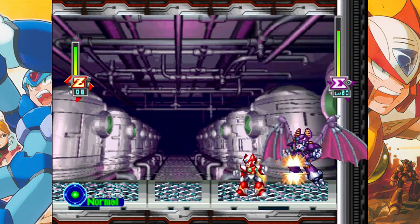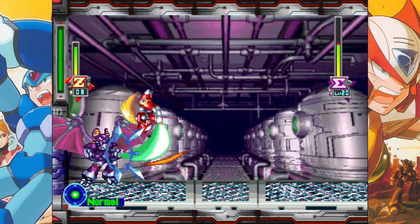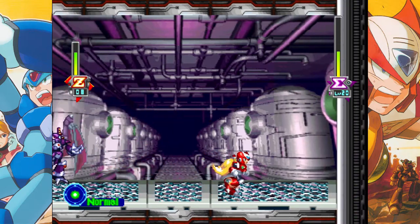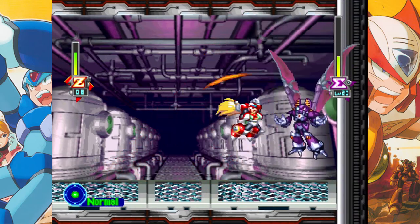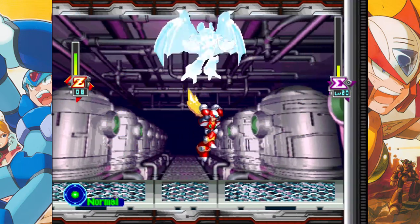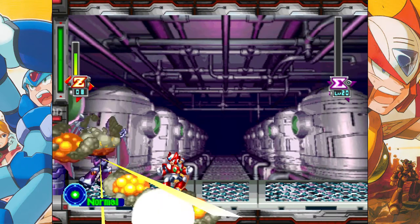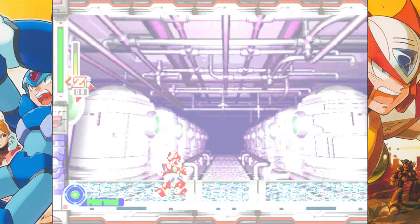Dark Dizzy is a pushover of a fight — one, because I'm using Zero; two, because he doesn't really attack all that often and his attacks aren't hard to dodge. He'll occasionally swoop down, grab you, and drain a little bit of your health to replenish his own. I was hoping he would at least show off Dark Hold, which is one of his cooler attacks — a time-stop ability — and it's the ability you get for completing the fight.